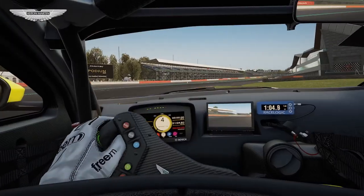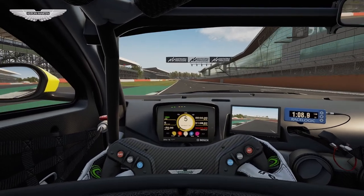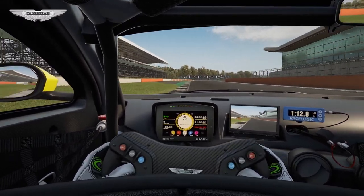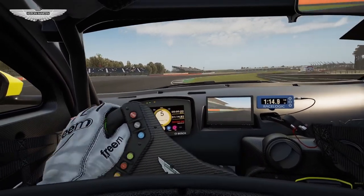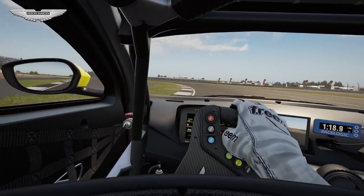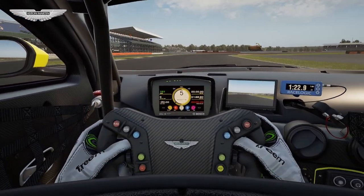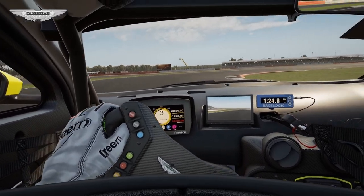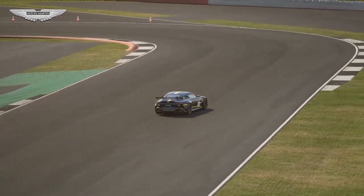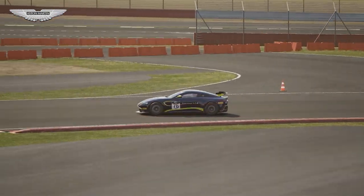The Aston Martin Vantage V8 GT4 is also quite similar to its GT3 counterpart. First and foremost, it has the second best engine sound right after the Camaro. Handling-wise, the Aston is very stable, forgiving, and a perfect car for beginners, as you can really push it trying to find its limits without instantly losing massive amounts of time. It is probably one of the most balanced cars in this class, as it corners nicely and the V8 produces a significant amount of power.